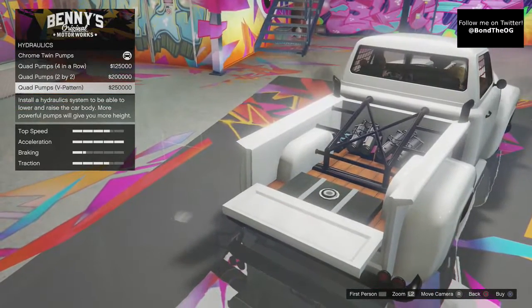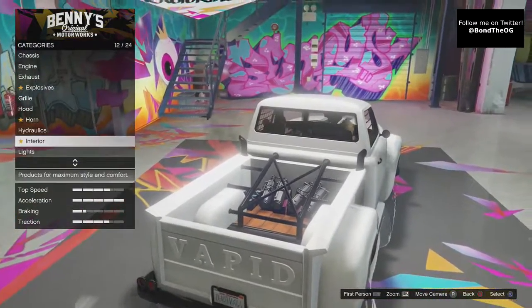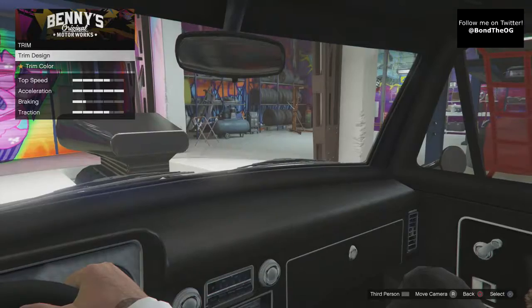Hydraulics — you want to go with the best if you want to hop the highest. So make sure you have that if you want to use hydraulics, otherwise your hydraulics are just going to look terrible if you attempt to do any jumps.